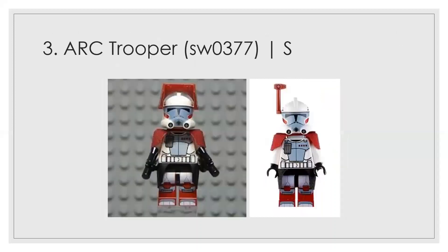Number 3 is the ARC trooper. It shares some design language with the number 4 figure, but the ARC trooper has a very unique helmet mold that nobody else has — I know that for a fact. The kama mold is really cool too. Great detail all around, especially for a figure that came in a battle pack. The maroon-colored accessories are great. It's an absolute beast of a figure and my favorite one in my collection.